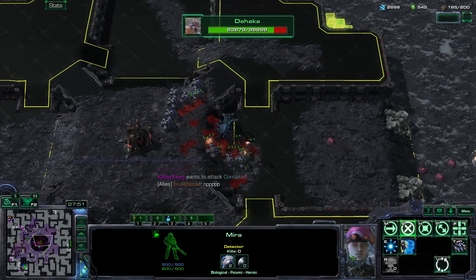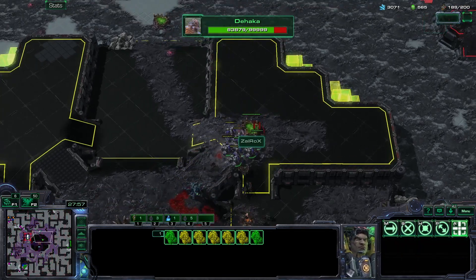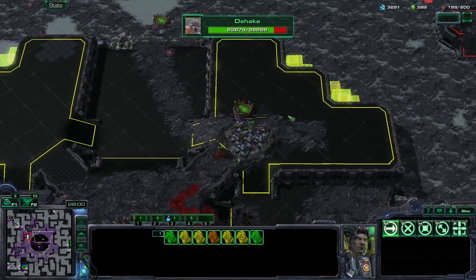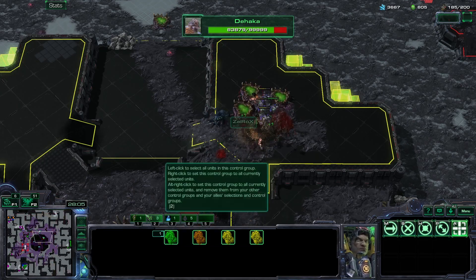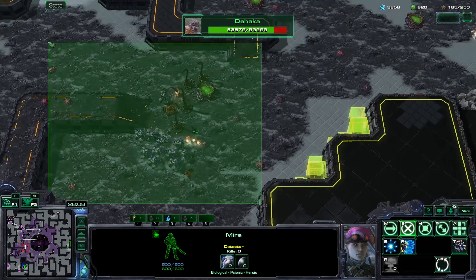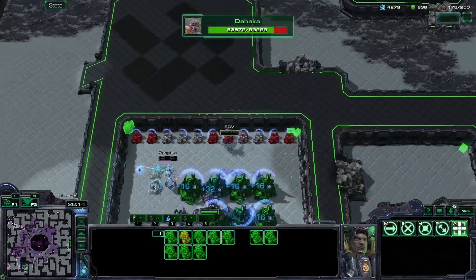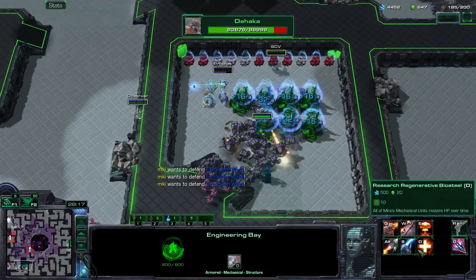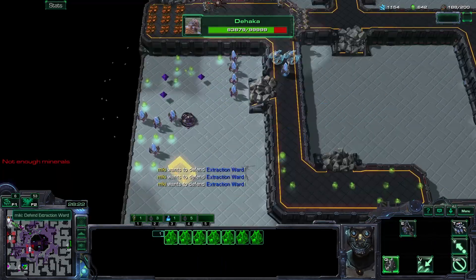They can try and spawn Zerglings but those won't really help. I can just micro them towards their income and destroy it faster than they destroy my Cyclones. I'm cleaning up everything on the map with this - this is so much fun. I'm going to go for some regeneration on the units.